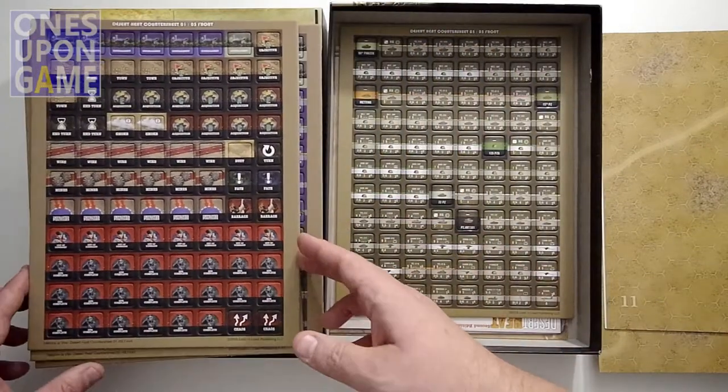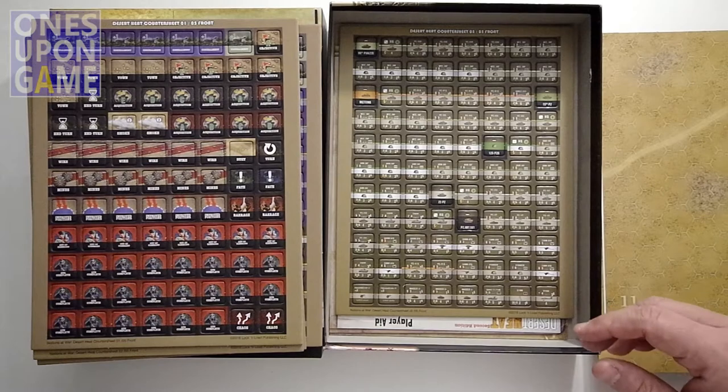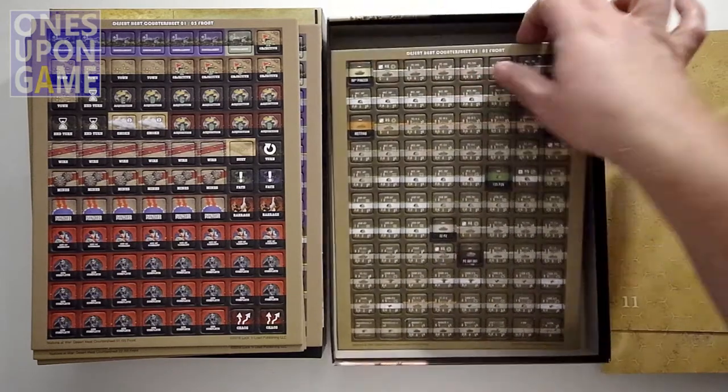There's a lot of randomization each turn, so you're going to have to make the most of your opportunities. It's very easy to solo because when a formation is activated, it doesn't matter which side — you just do the best you can for that side. Five counter sheets total.